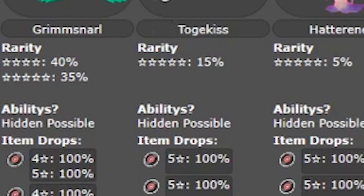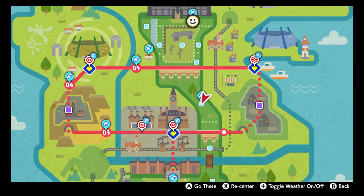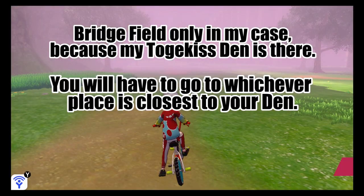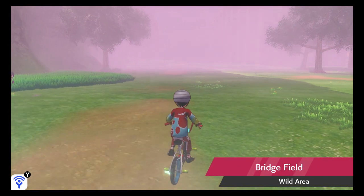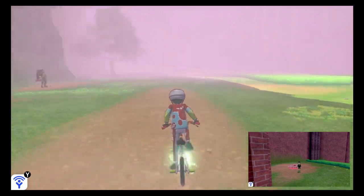It has a 15% chance of spawning as a 5-star, and it is possible to get a hidden ability from it. Now let's go capture it. Go to your game and search for Bridge Field on the map. Go there and find the den according to the image we saw on Celebi.